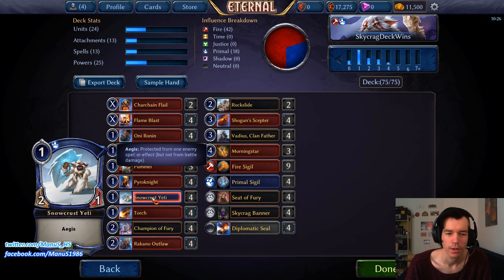Last but not least, the new all-star Snowcrust Yeti, which is particularly nice with weapons like Scepter and Morning Star. Once this card starts getting a bunch of war cry triggers it becomes a really nice threat, especially against more controlling decks with Reapers. This is arguably the best war cry target among the one-drops because the Aegis really pulls its weight.